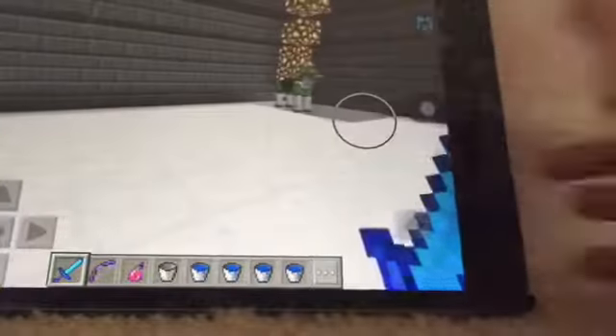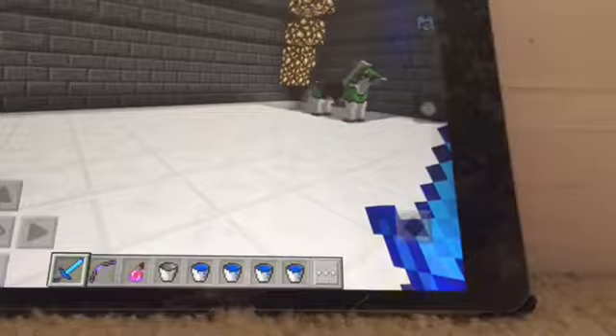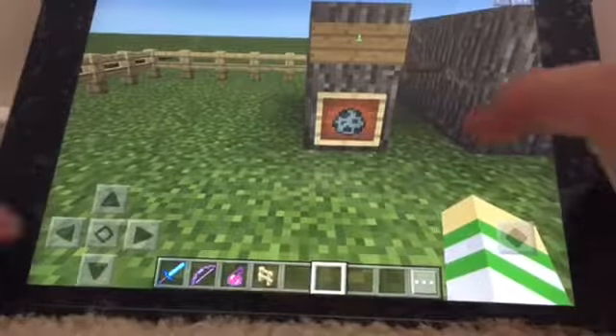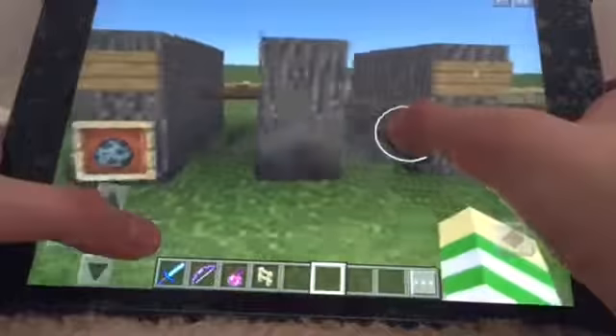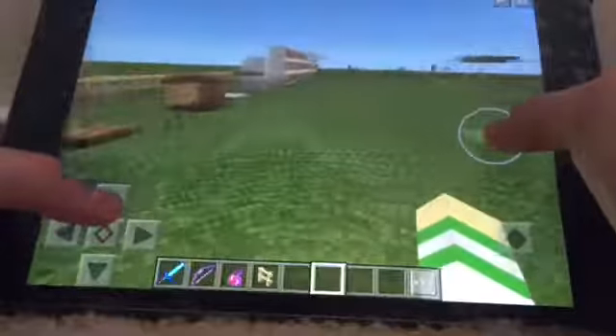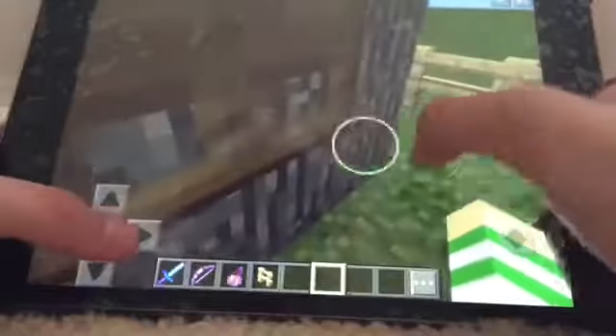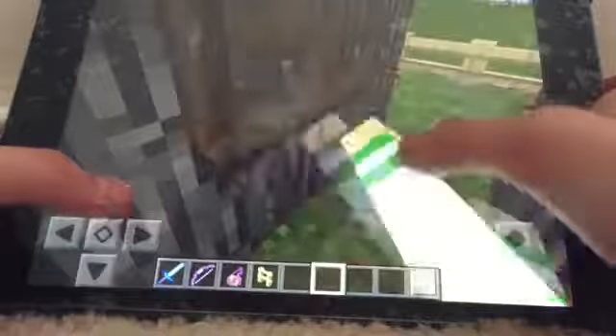Now I will show you all the new things with 0.15.0. And now for the glitches and new mechanics of things. For example, with trapdoors, you get pushed out.